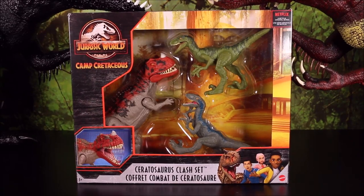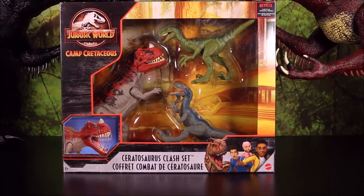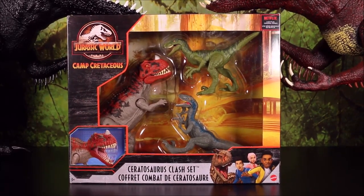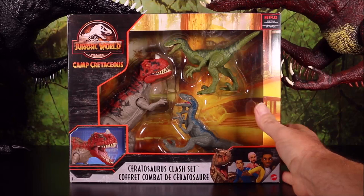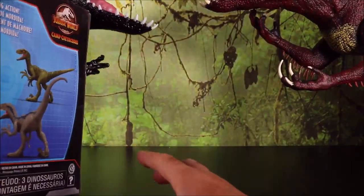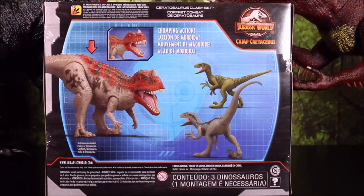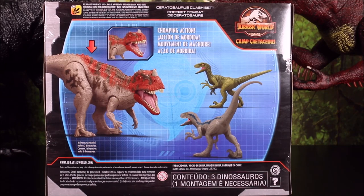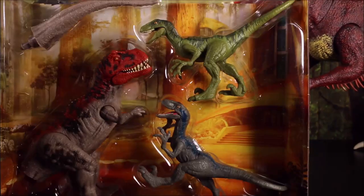We are here to check out this new toy — the Ceratosaurus Clash set — with an awesome Ceratosaurus, Velociraptor Blue, and a generic Velociraptor. It says chomping action and shows them. We're also going to scan them into our app. That's what's in the package before I remove it.